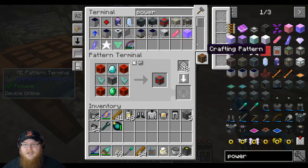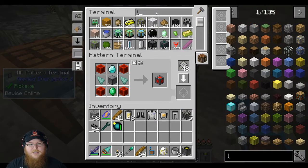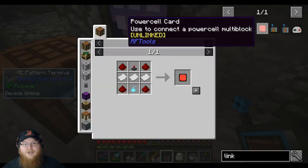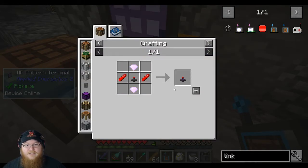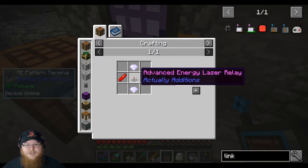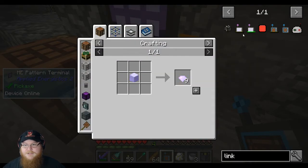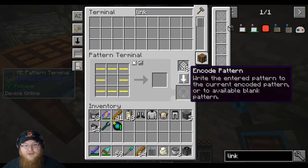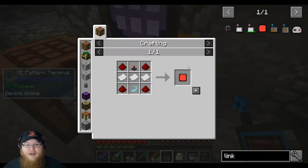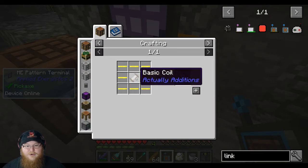We also need the link card — I'm trying to think of what it's called. Yes — the power cell card. We just need to teach it how to make this. Teach it how to make the extreme laser, which needs an advanced laser, which needs an energy laser — that's how you make that. I might have to do a lot of this by hand. You don't even know how to make the basic of the basic, my friend. So learn how to make this.